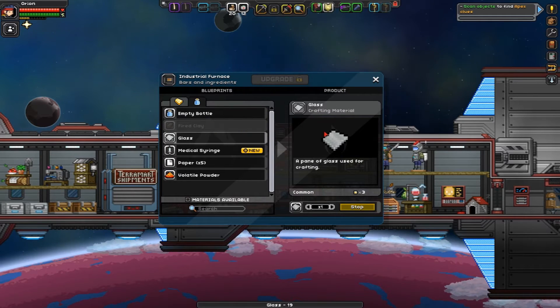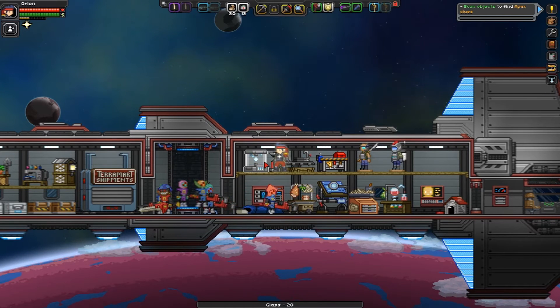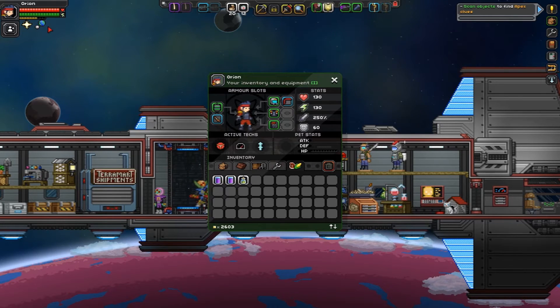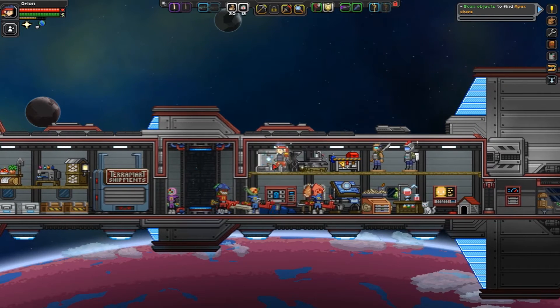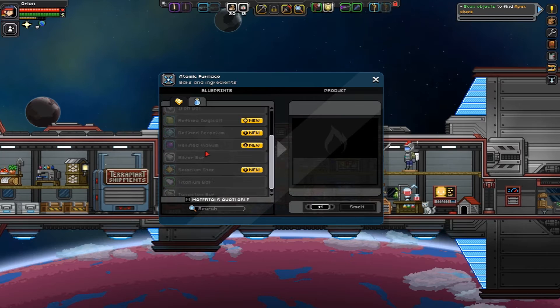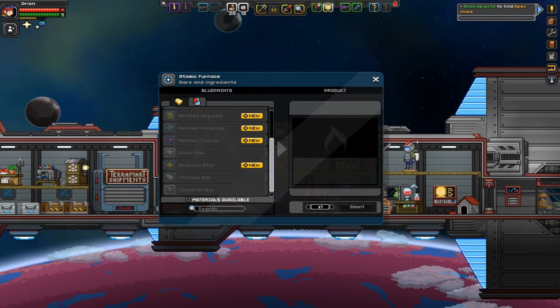That was kind of a dummy thing on my part — not thinking of doing the one thing that doesn't need all the stuff you can't find. Now we have refined Aegisalt, Ferozium, Violium, Solarium. I think that's the top-end one, the hardest one to find. And now we can make silicon from sand and coal — not hard at all.